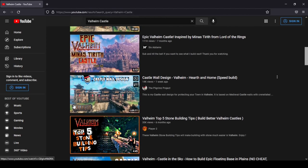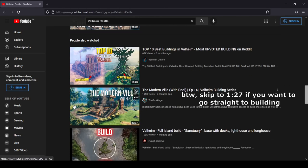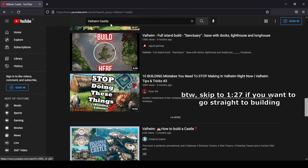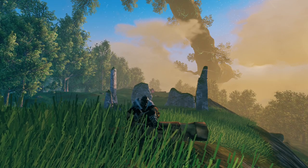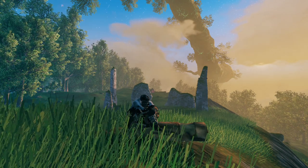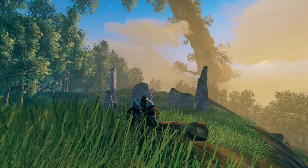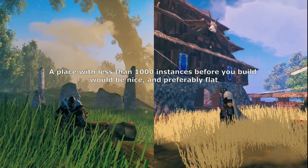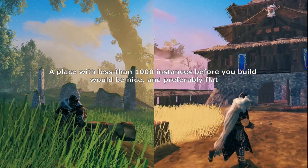We often see many impressive builds people come up with in Valheim, whether it be fortified castles on top of a mountain, or even aesthetically pleasing ones that further enhance a place's beauty. This video has none of those because, dearest viewer, my laptop would probably burst into flames if I were to do that. By the way, I am still planning on making an improved version of the castle, but I haven't found a good island to build it, so hang tight, I'm still going to make that.